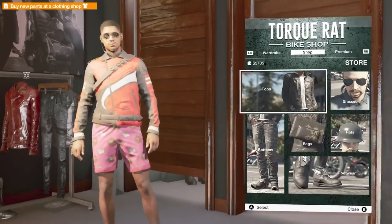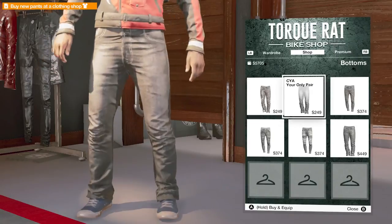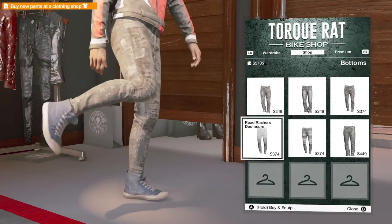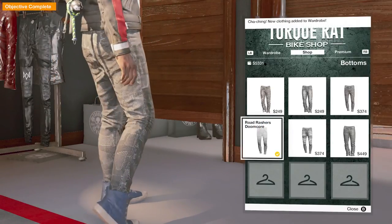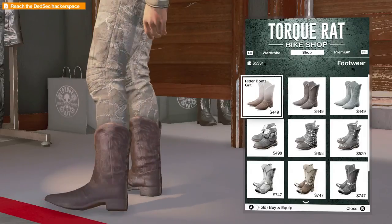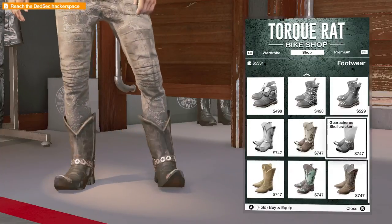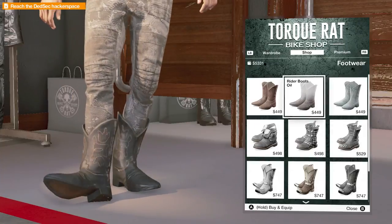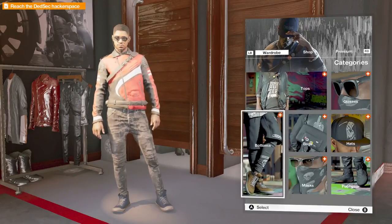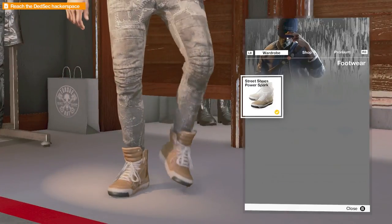So what else have we got now? We want some bottoms. They're pretty cool as well. Go for plain, though, maybe. I've got expensive taste, man. So what have we got now? Footwear. I don't think we're going to be going for cowboy boots. It's all a bit heavy duty, man. We've got some stuff in our wardrobe. We'll go for the trainers. That's it.